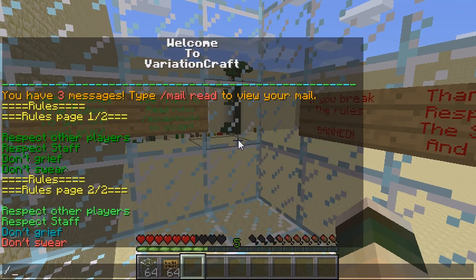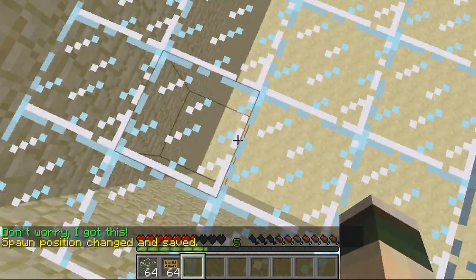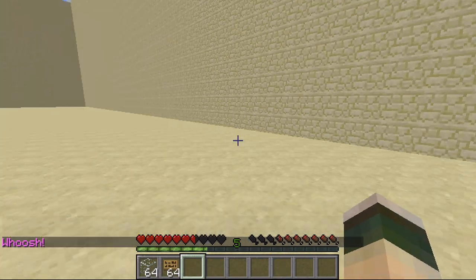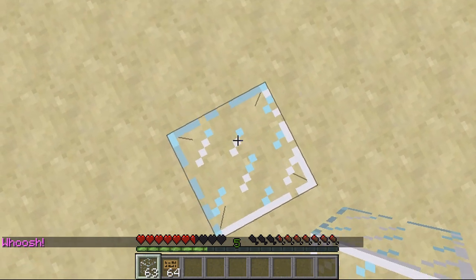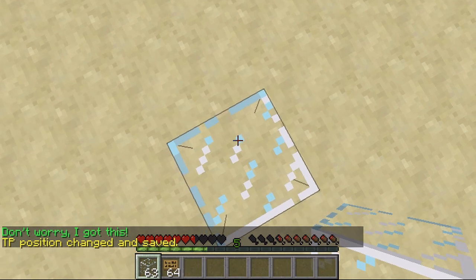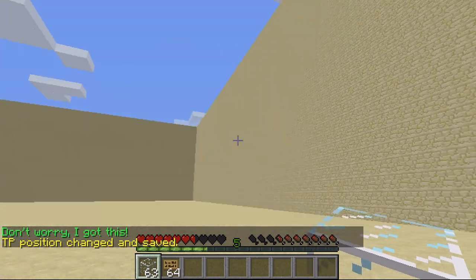To define the points, you type slash accept rules and then set spawn. As you can see, the spawn position has been saved — this is the spawn point. Then if I go through, I want to teleport them out to this block here, so this will be where they teleport after they accept. To do this, it's accept rules and this time it's set TP — it's been saved, so this is where they'll teleport to. I'll quickly de-op myself and log in again to show you.